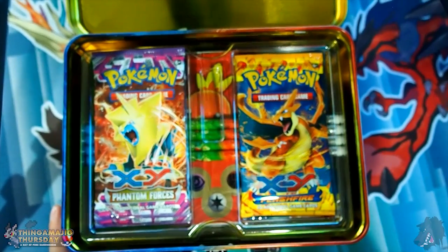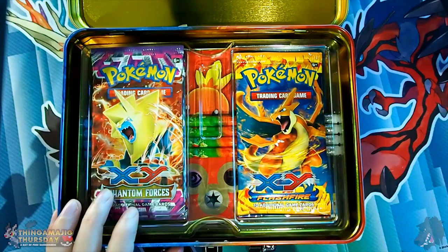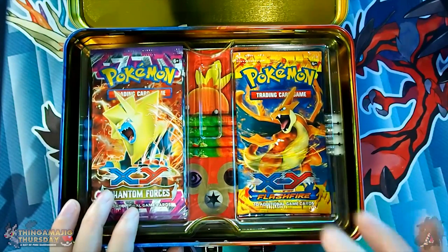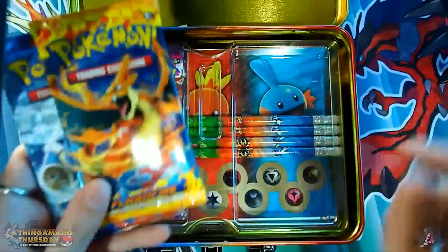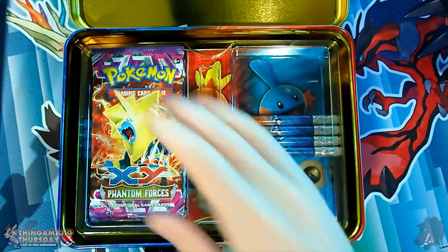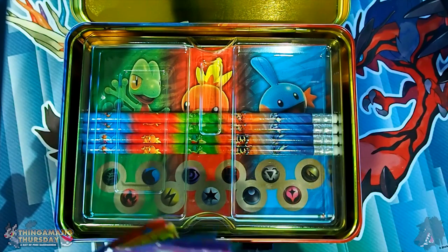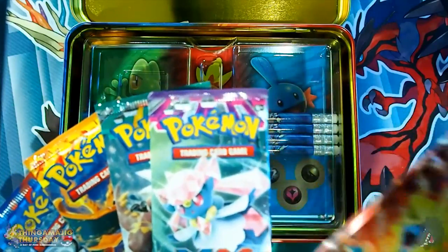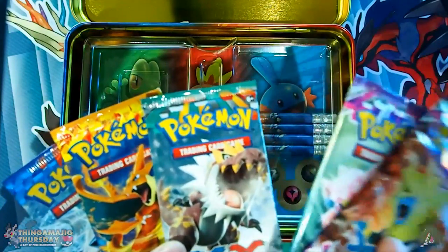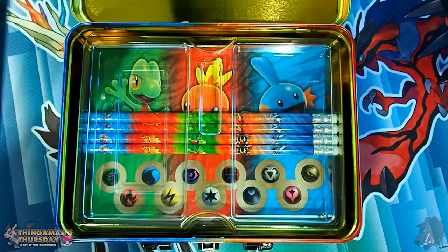Next up is the actual booster packs themselves. We've got one from Phantom Force — Flash Fire! That's what it's called! Flash Fire probably has support for the Torchic card most likely. If I recall, there is a card that can recall energy cards from the discard pile. So there are our five packs: two from Phantom Force, one from Furious Fist, one from Flash Fire, and one from XY Base.